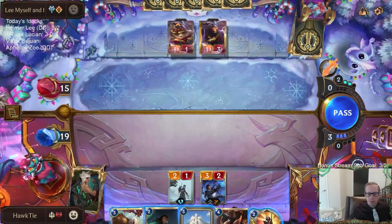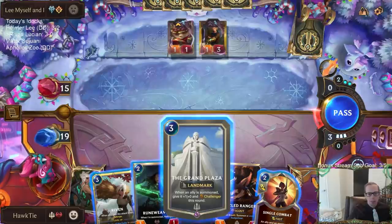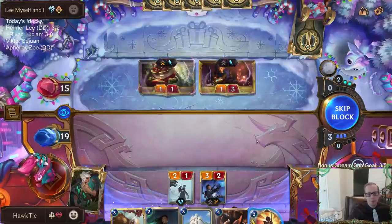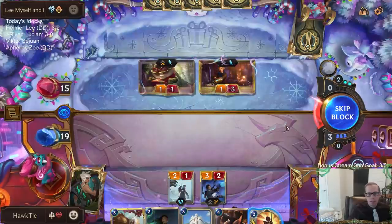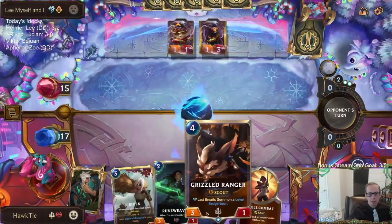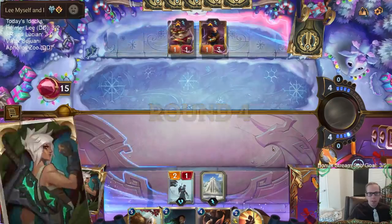This time they have the attack token on turn one and have Teemo. Time for a true display of skill — I never use my Goggles either. The problem is Single Combat makes my next like two turns pretty bad if I Single Combat this Ezreal right now. Because otherwise I'd probably want to play Grand Plaza here and then Grand Plaza into Grizzled Ranger. Then they get to kill Lucian for free. I think I'm going Grand Plaza into Grizzled Ranger, and have Single Combat for another Ezreal or Teemo.